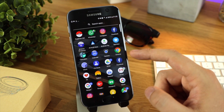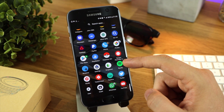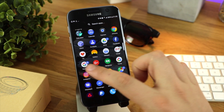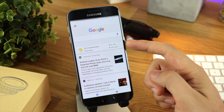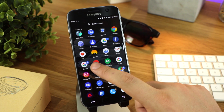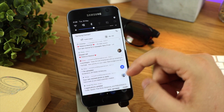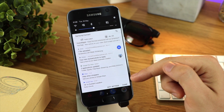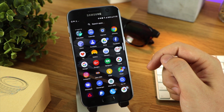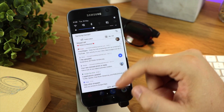It looks really awesome with other applications as well — for instance the Gmail app, Google Drive, pretty much anything that has a notification is going to look great. On the Google Search icon, it's got a picture of some clouds, which tells me there's a weather notification within Google Search. If you want to get rid of a badge, it's really easy — go into notifications, find the specific notification, interact with it or swipe it away, and the icon will completely disappear.